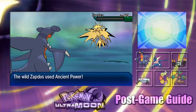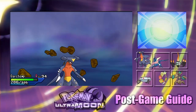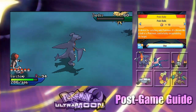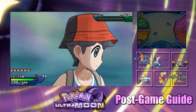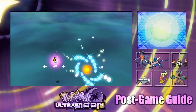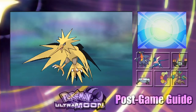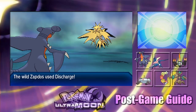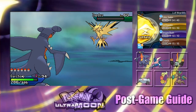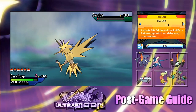That was our last False Swipe. Let's see if it catches in a regular Ultra Ball — probably not, it'll take a couple of throws. Yeah, it broke out straight away. I'm so glad I have a ground type with me when going after Zapdos.